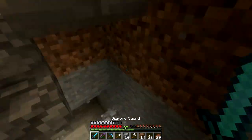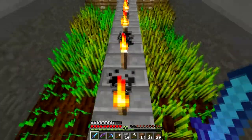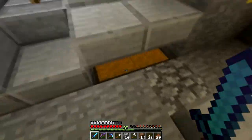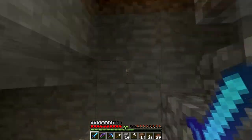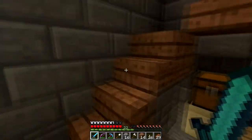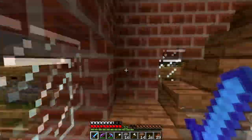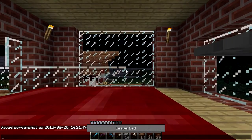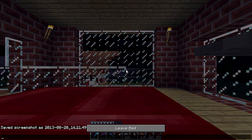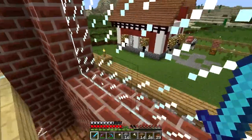I should also go check on my wheat farm real quick while I'm here. Here's a music disc — we'll make a music player later. It's not ready to go yet, but let's grab some of the wheat from here. We need the wheat for the horses — they eat wheat, carrots, apples, golden apples, golden carrots, hay bales, and I think that's almost all of it.